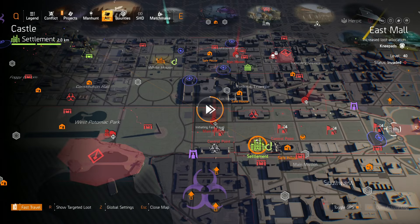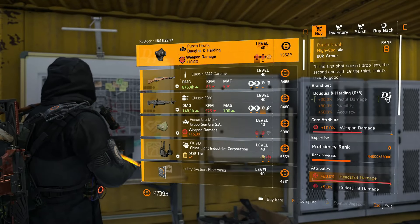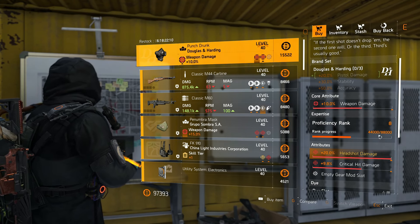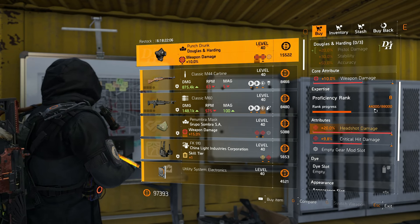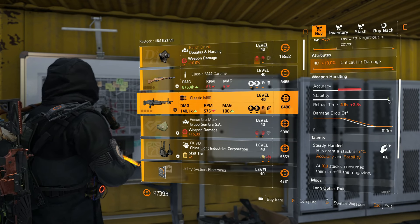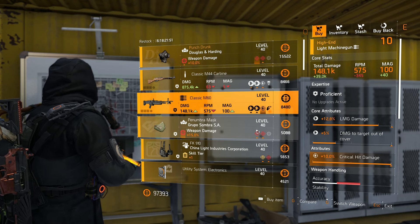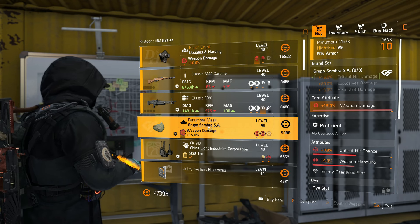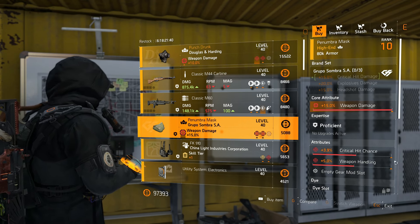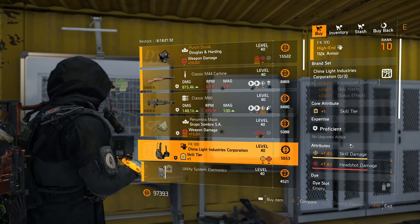At the Castle Settlement vendor, they have the Punch Drunk mask — weapon damage, 20% headshot damage, crit damage, weapon handling. Mine's almost proficient, I only need three more. They also have an LMG with maxed out critical damage — good for your library. There's a Group of Sombra mask with maxed out weapon damage and crit chance — you can put critical damage there, optimize the crit chance, and it'll be god-rolled.